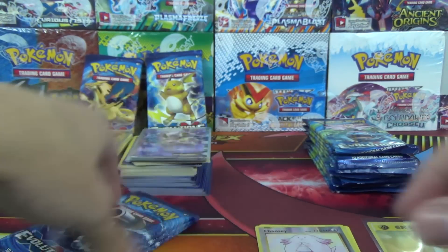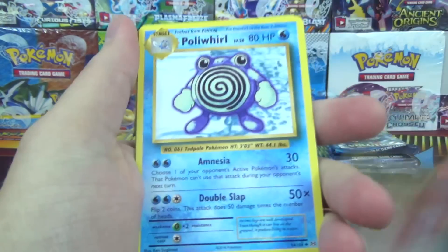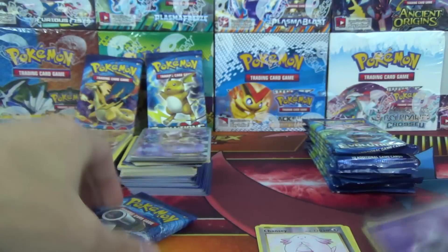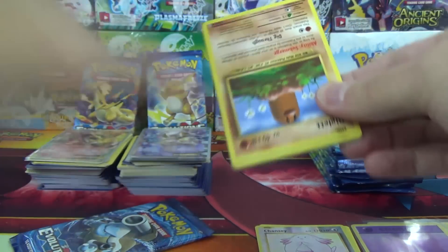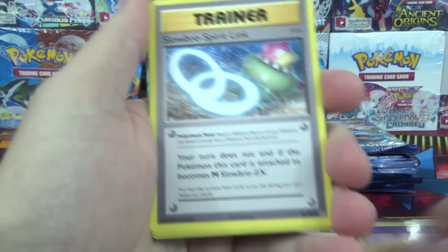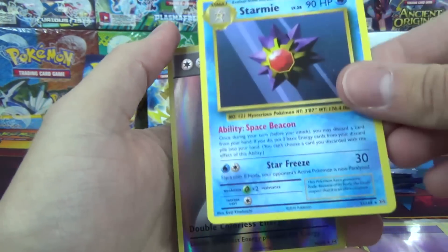Reverse Rare Chansey — normally a holo — and a Holo Porygath. Double rare goodness in that pack, very nice. Potion, Pokédex, Poliwhirl, Psychic Energy Reverse, and a Dewgong — third holo energy of the box. Our next Twitch stream will be today at 6 p.m. Eastern at twitch.tv slash ePokeCapital, and every 100 followers we get on Twitch we give away a PTCGO code for the Battle Arena deck. Double Colorless Energy Reverse, very nice, and a Starmie.